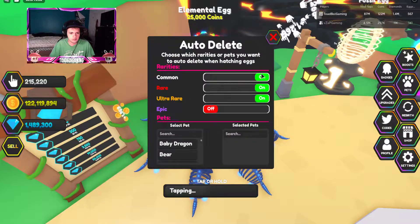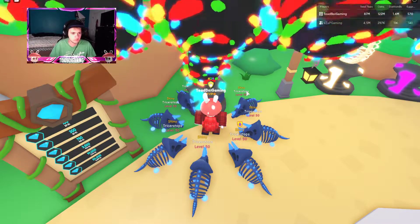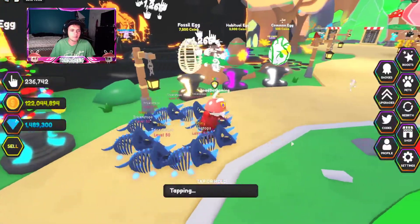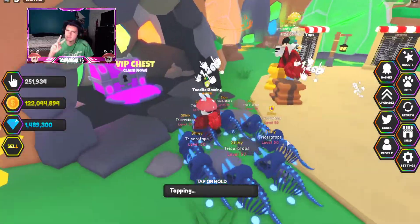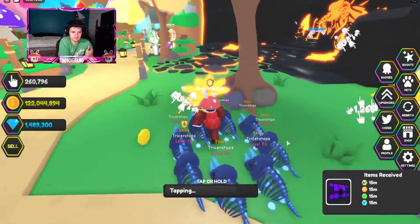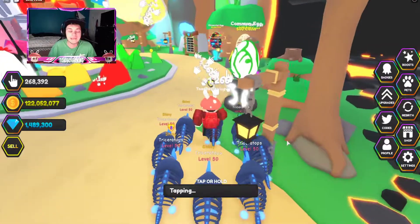Let's turn auto-delete off for a second so we can see what the pets look like. Let's open a couple - come on, give me something good. We got the rare and two others. These pets look so good already. Make sure you claim your VIP chest because it gives you 2x luck, 2x hatch speed, 2x shiny, and 2x gems.